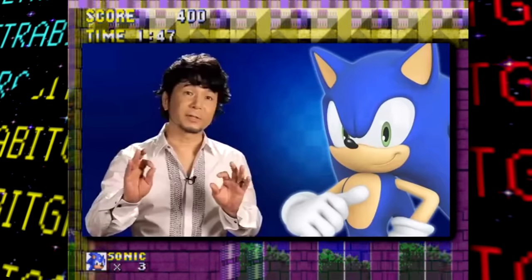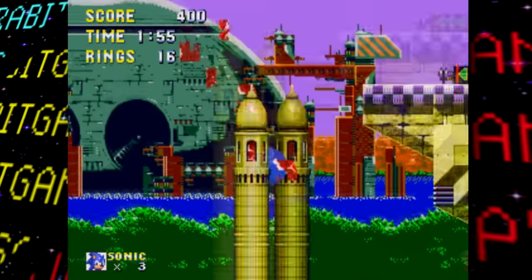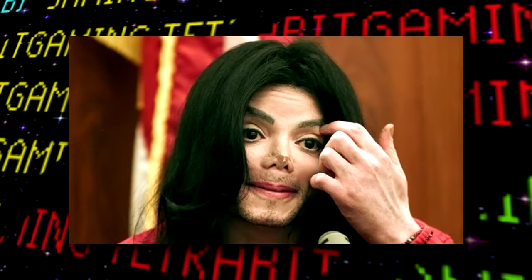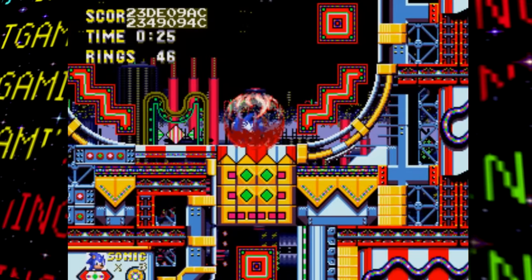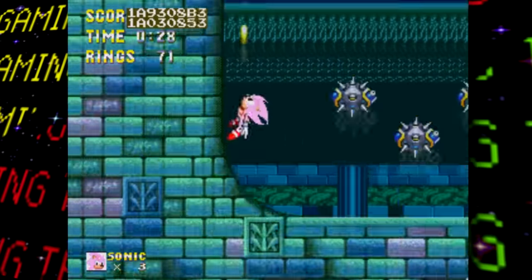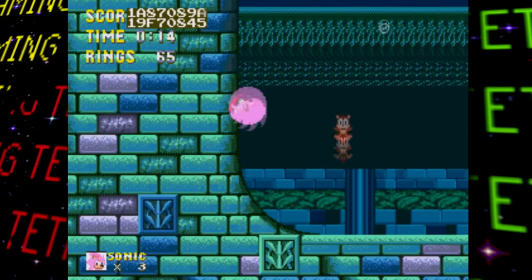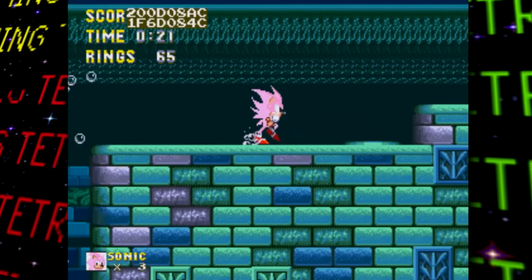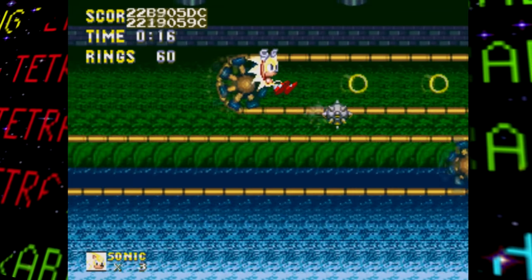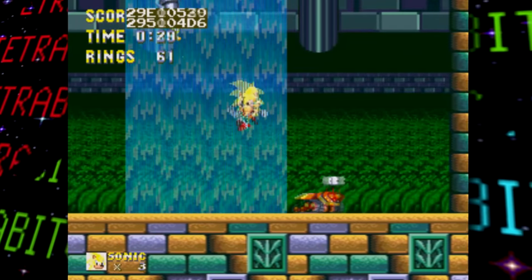For quick context: with Masato Nakamura, composer of the first two Sonic games, not getting the gig for Sonic 3 — since he felt he should be paid more — Sega was left without a music director. Enter Michael Jackson. Apparently he and his team caught wind of Sonic 3 needing a director and jumped on the opportunity, and Sega accepted. Eventually, due to allegations made against him, Sega apparently made the decision to scrub MJ's involvement, though the tracks he and his collaborators worked on were still left in the final game.